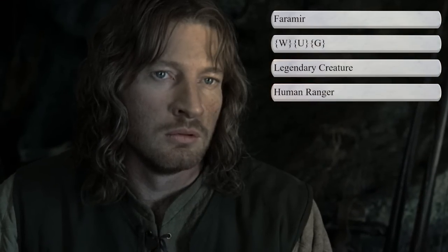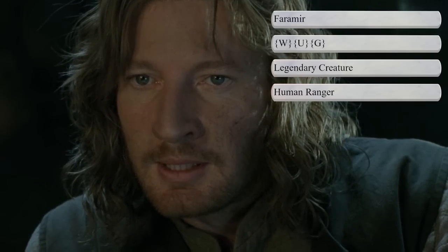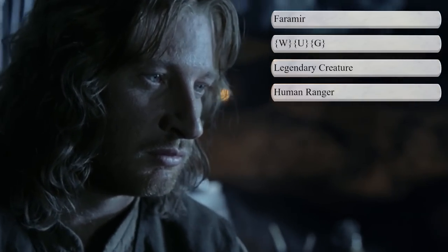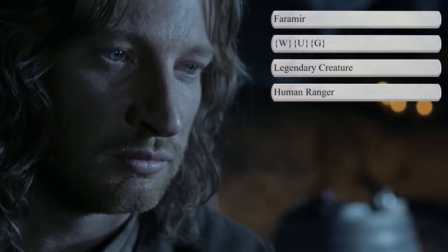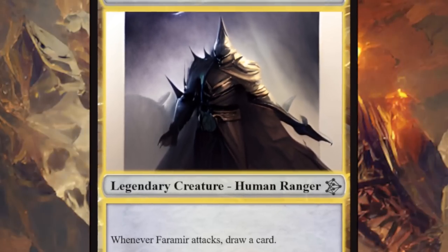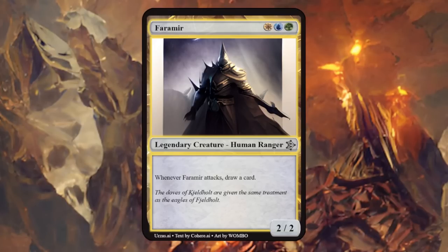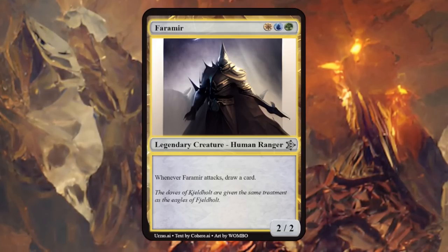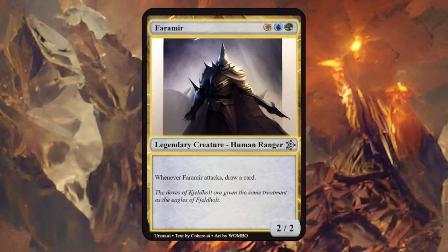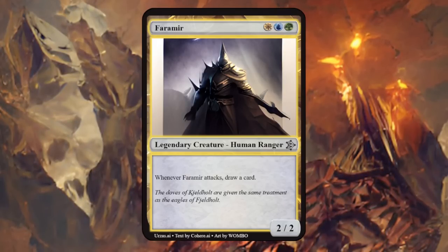Then we have Faramir, the second son of Denethor and younger brother of Boromir. He was captain of the Rangers of Ithilien, described as fair-minded, scrupulously just, and very merciful — the character Tolkien identified with the most — so blue, white, and green, and of course a human ranger. Faramir is a 2/2 saying whenever Faramir attacks, draw a card. This could actually work especially if you can give him evasion — flying or unblockable. Seems worth building around and fits the blue-green-white colors nicely — thumbs up.